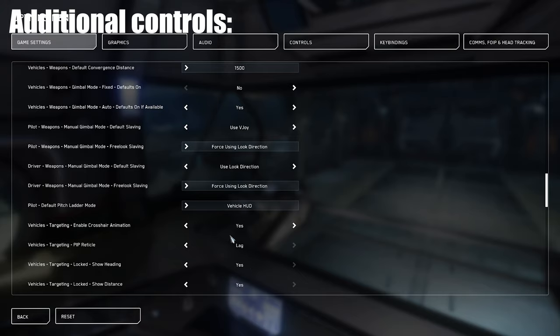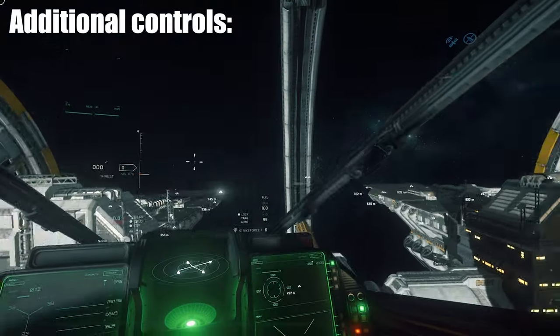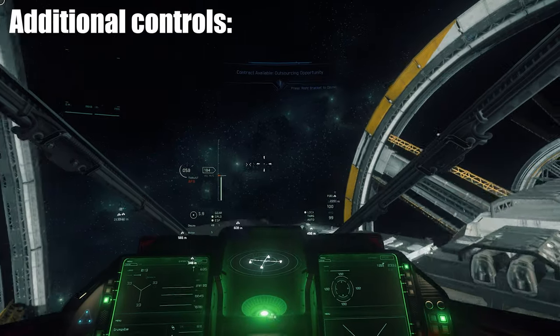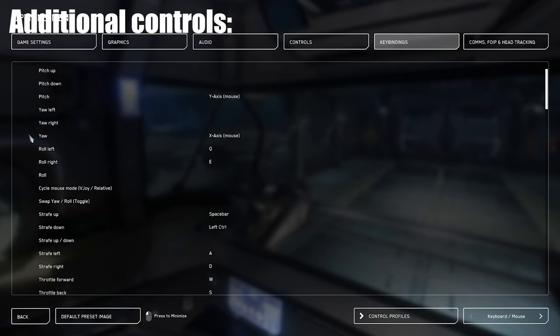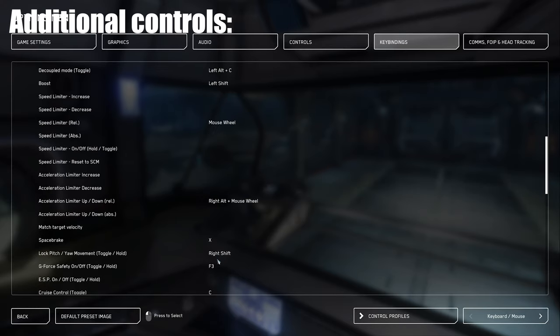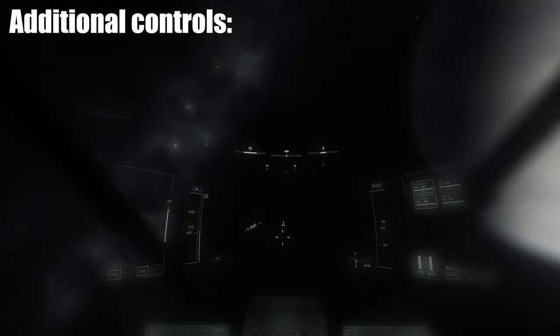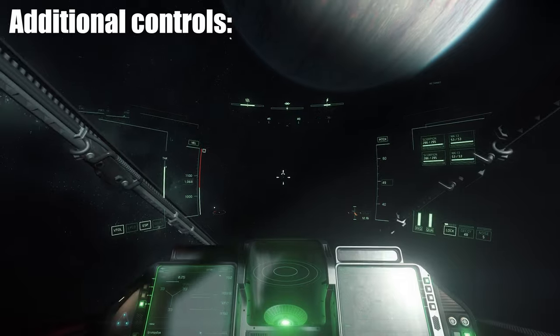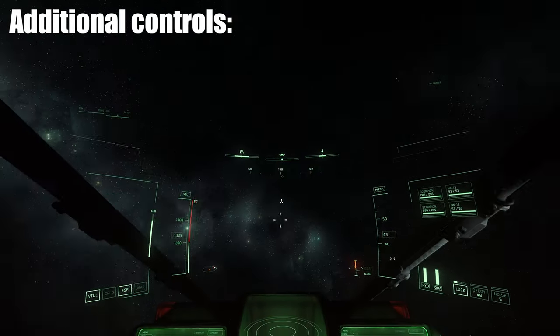The next thing you can change in the game settings is the PAP reticle — you can change it to lead or lag, which will slave your PAP to you instead of to the other guy. If somebody is PIP wiggling, you can counter that by switching your flight mode to relative mode, which you can find under flight and movement in key bindings — cycle mouse mode from VJoy to relative — and set up a keybind for it. The last thing you can do is set your keybind for g-force safety on and off, which gives you a higher turning rate, but you'll need to combat g-forces and g-locks or you'll eventually black out.